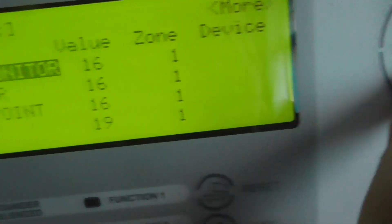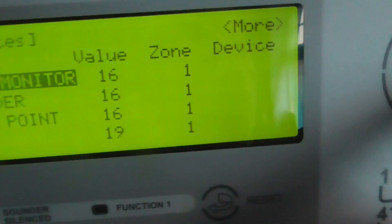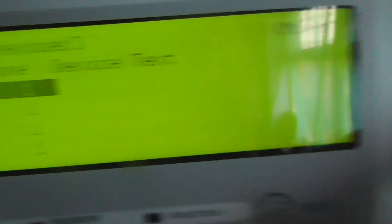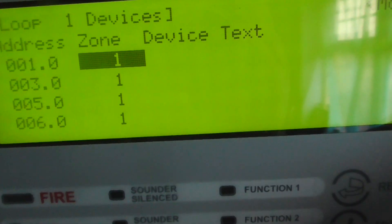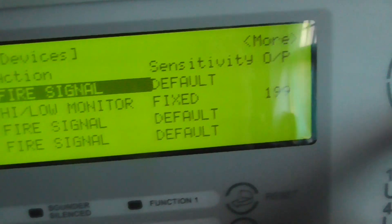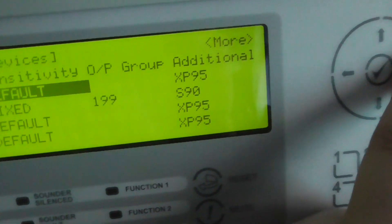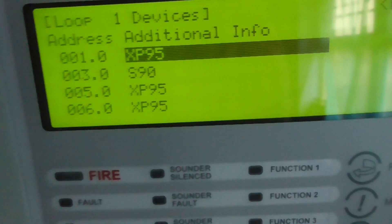We have the analog values of the devices and the detectors. We can change the zone numbers, add device text, change actions and the sensitivity, and the output groups for the sounders. It also tells you if it's XP95 or Discovery.